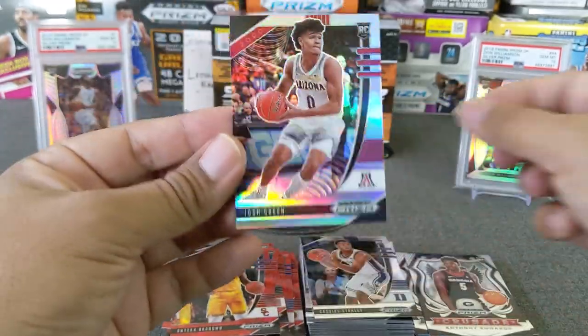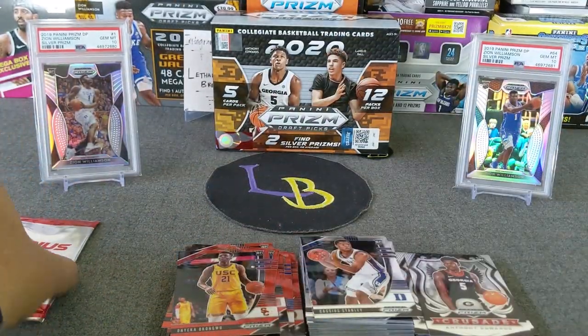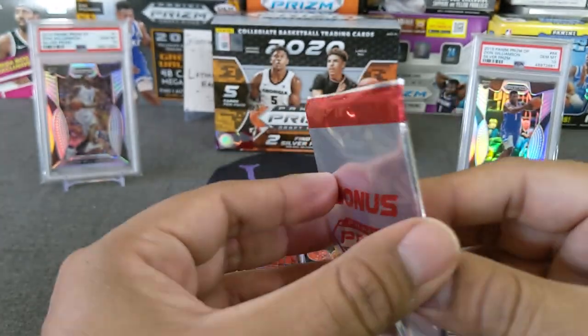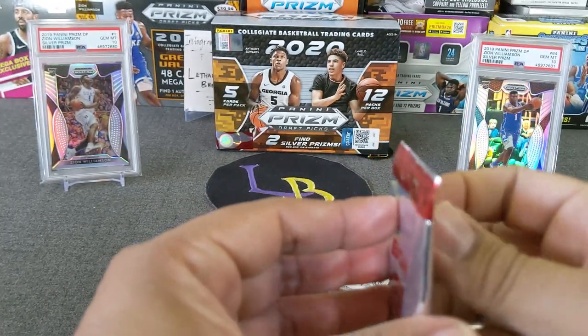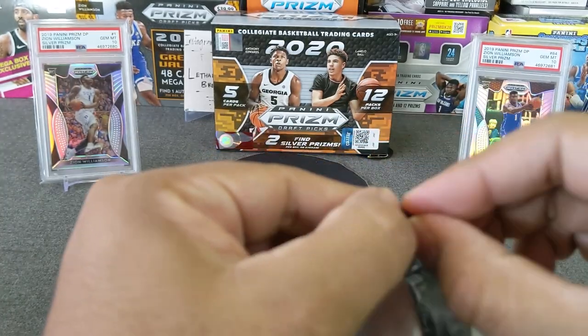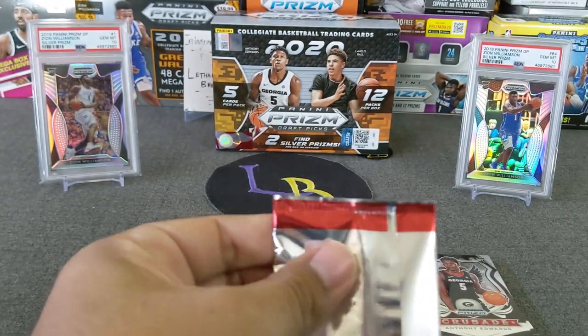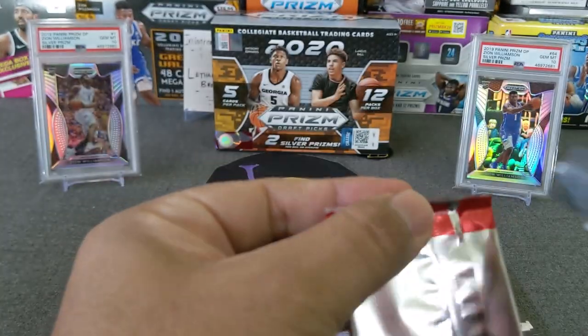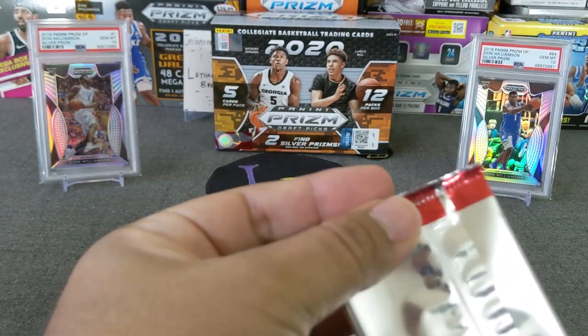So we got two silver base. Let's go ahead and do our bonus prism pack — this one feels very light. It doesn't feel like a prism, so maybe it's a downtown. It's kind of tough to pull open, so I'm going to carefully cut this and not cut the card. Oh my god.